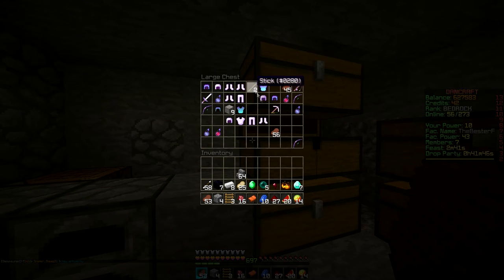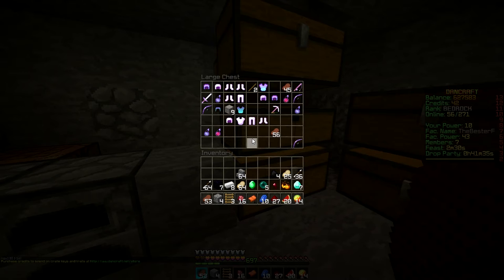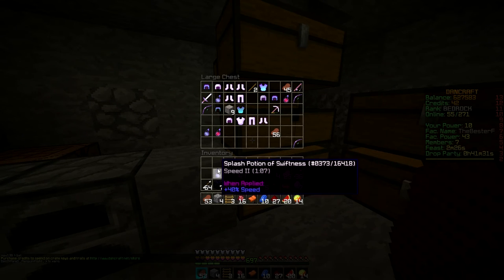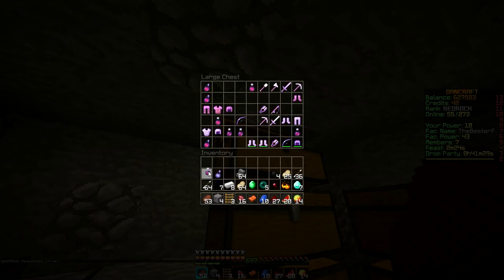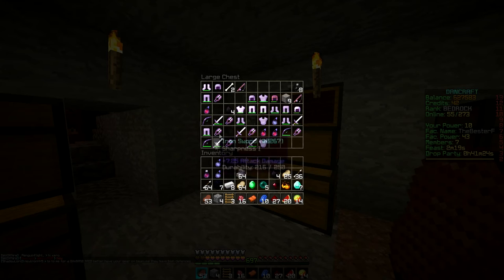Just a ton of stuff — sticks, I don't think I need six. Got more arrows, tons of meat. You can actually sell meat for a decent price, so why not? Do I have armor on? Yeah. I should probably check this armor, see what it is. And then — okay, you can participate in the feast in two minutes. What else we got? Another speed two, good.